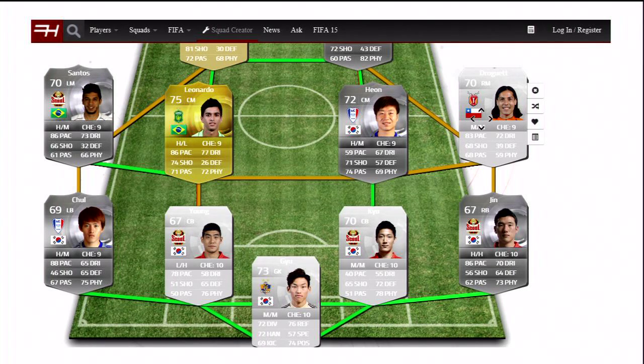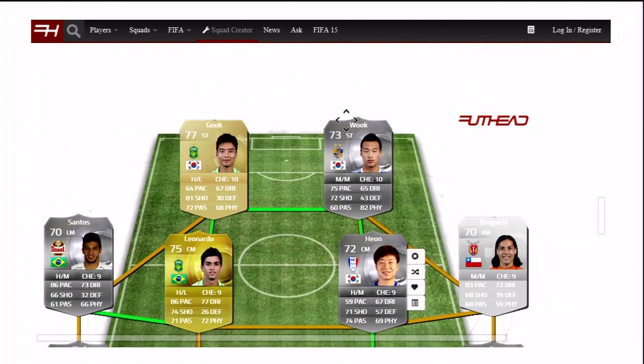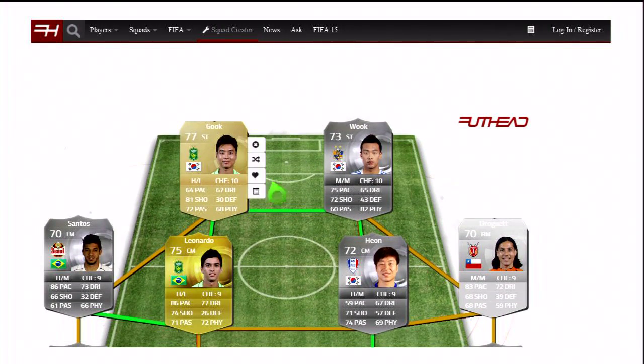Up top we're going to go with Kim Shin-Wook and Lee Dong-Gook. Lee Dong-Gook is 77 rated — the only standout thing is his shooting, there's nothing really else to shout about. And then Kim Shin-Wook — I think he has 90-plus strength. I know he has on previous FIFAs so I'm guessing he does on this one. He's got 75 pace, 72 shooting, and 82 physical. He's also playing for Ulsan Hyundai.